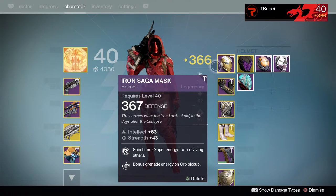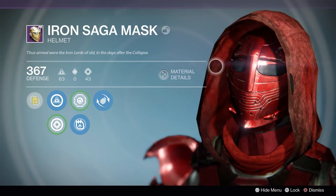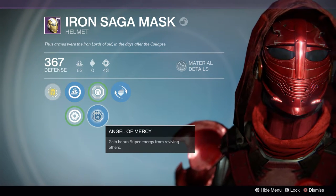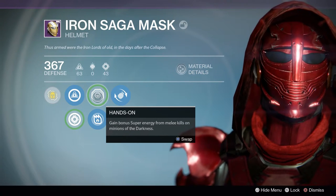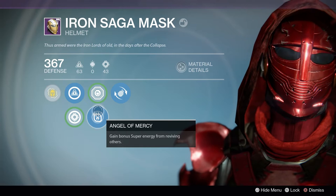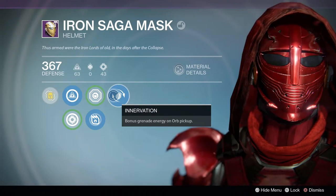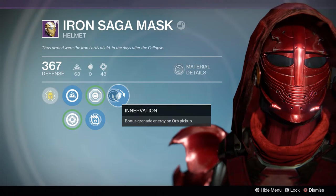For our Helmet we're rocking the Iron Saga Mask — 367 Defense, Intellect and Strength based. My favorite perk is Angel of Mercy. If you're playing Trials of Osiris or any respawn-based mode, you can constantly revive teammates and gain energy from it. There's also a perk for bonus Super energy from melee kills on Darkness enemies — great for PvE. I always emphasize rotating to pick up teammates, so this is important.